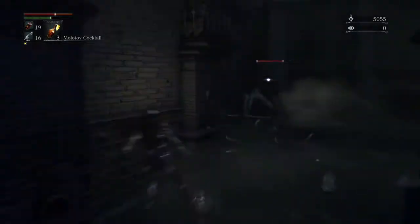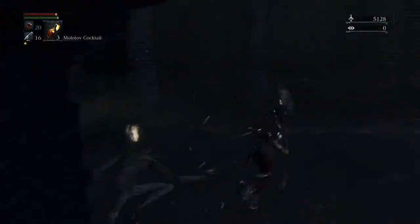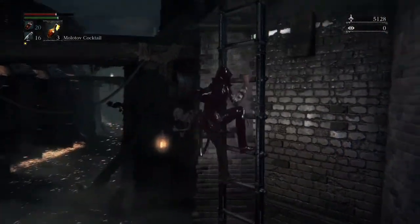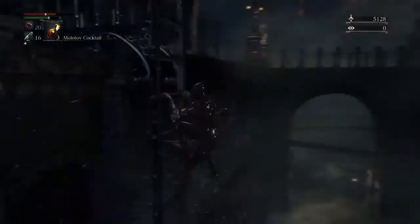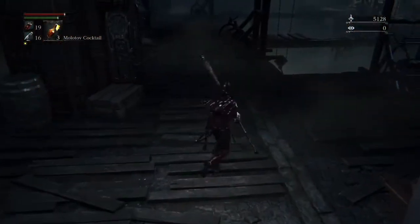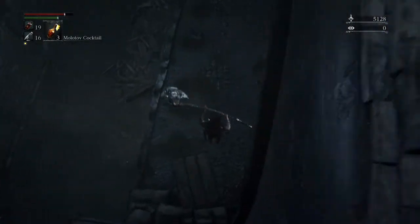This guy fell down — he's normally up top but he fell with me. Climb back up and circle around; this is just to make sure you get all those items. Watch out for that rifle guy — he'll hit you once on the tower, so make sure your health is full before you drop down.